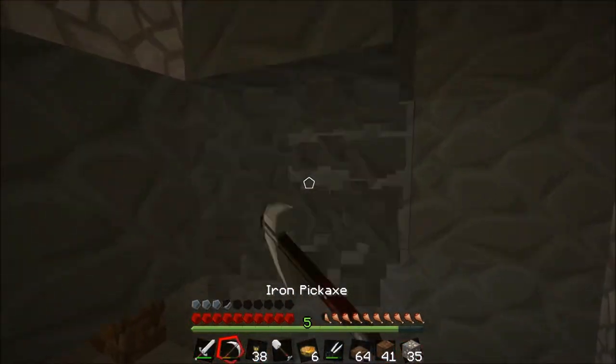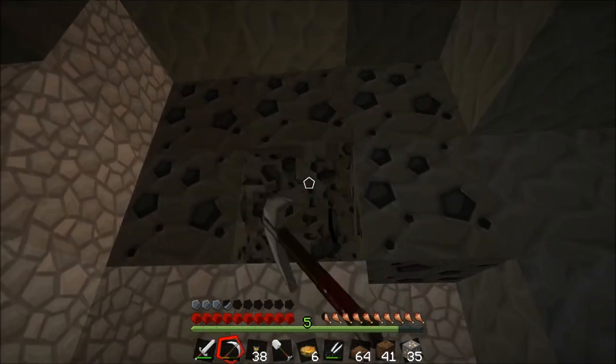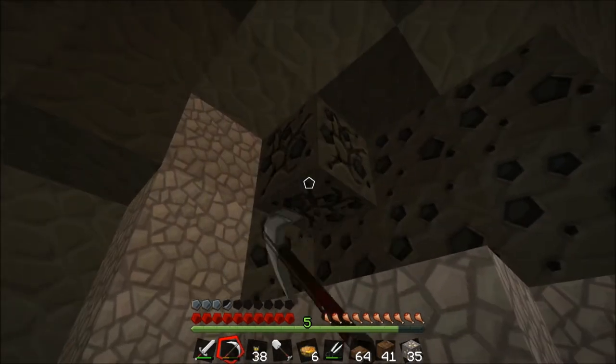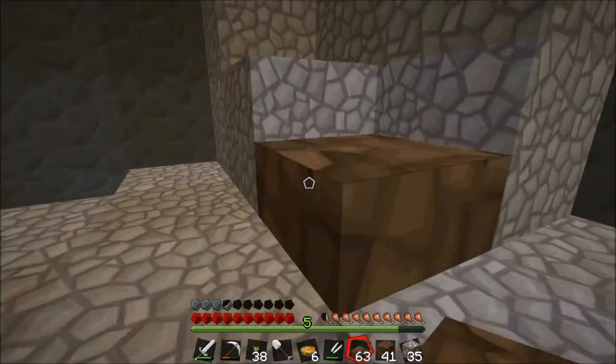Okay, there's more down there - we definitely want to get deeper. The reason that we need to find a cave rather than just go straight down to bedrock and find diamonds is because, as you can see here, the color of the ground is a lot darker.